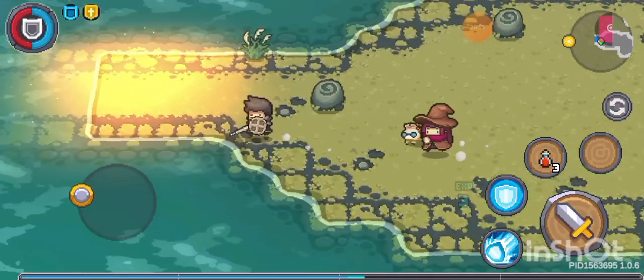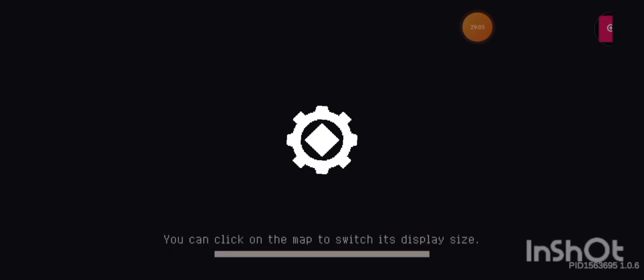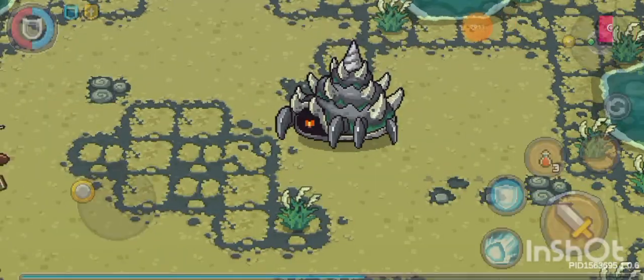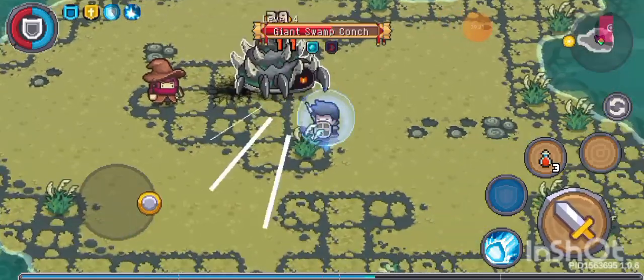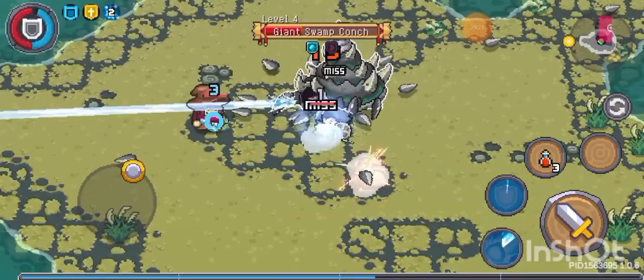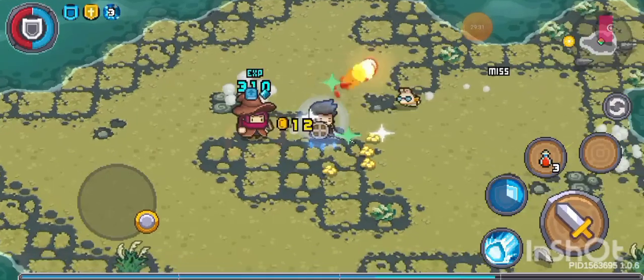Whenever I see orange light, it means it's a boss. Here we go again. What's the boss? I've never seen this boss in Soul Knight, but I can see it in Soul Knight Prequel. And I took no damage from that because I have my shield on. I will be protective and nothing can kill me.